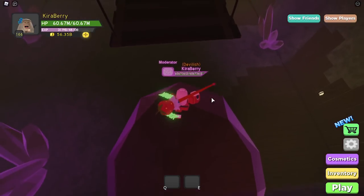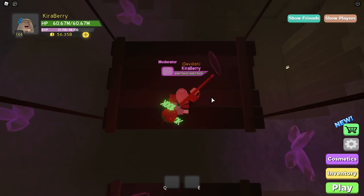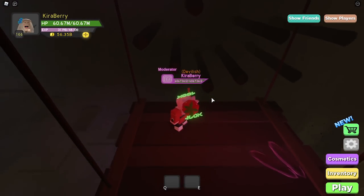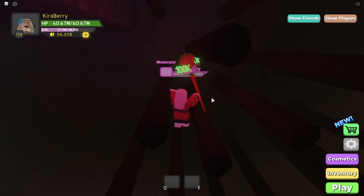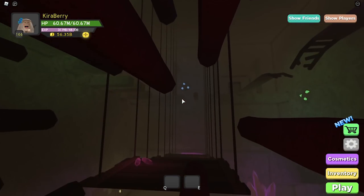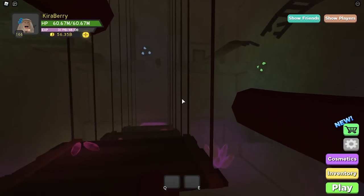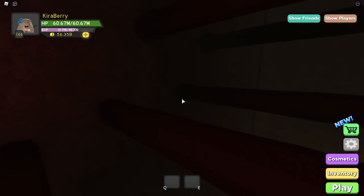I am absolutely terrible at parkour, so we're going to skip to when I actually complete it. You can do this in shift lock, first person, or third person — any mode you want. Combining modes can be easier sometimes, and speed spells can also help. Everyone says to go left but I do not recommend it — the right-hand side gives you more room to jump across properly.